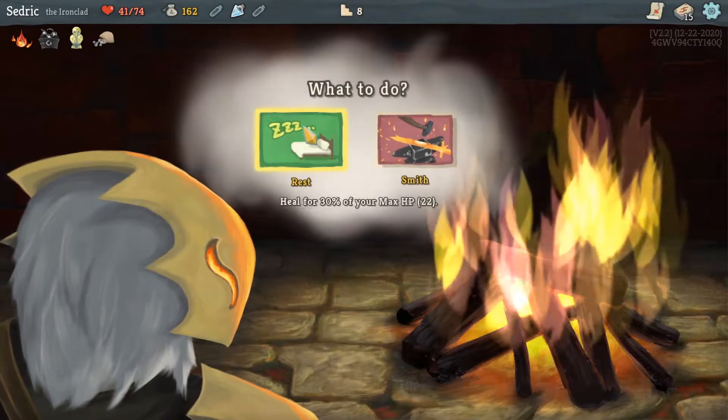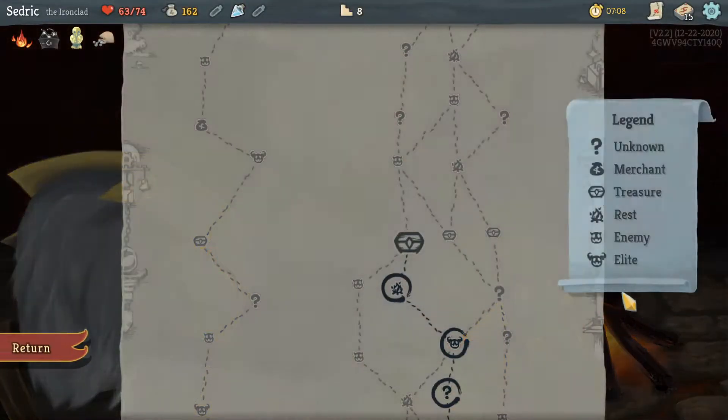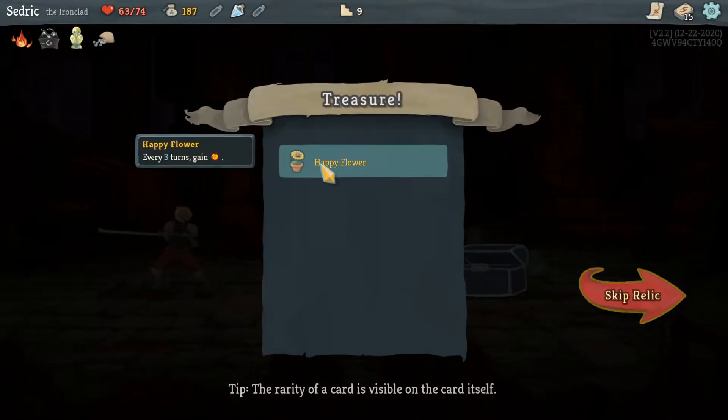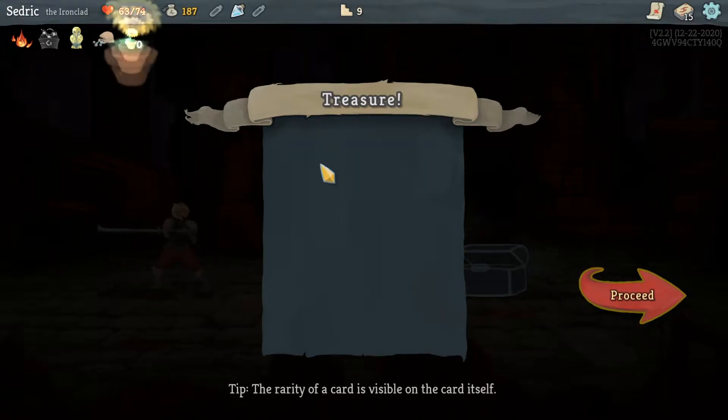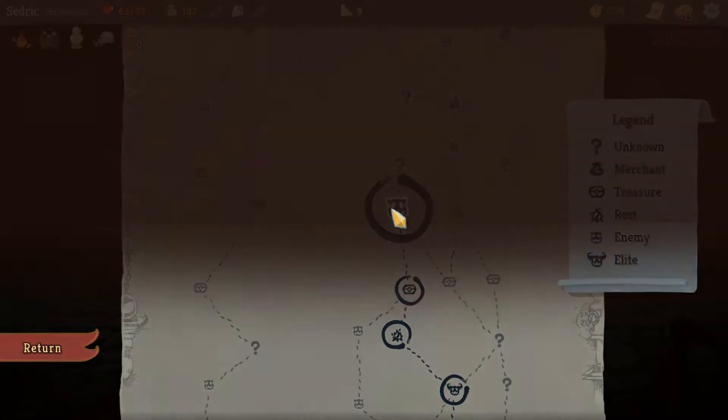We need to head this way. Obviously we need to rest — as much as I want to smith a card. Happy Flower — every three turns gaining energy, that's pretty cool. Let's go this way.